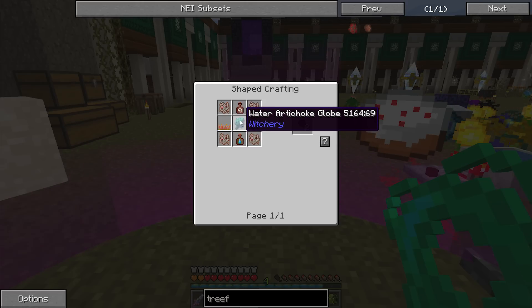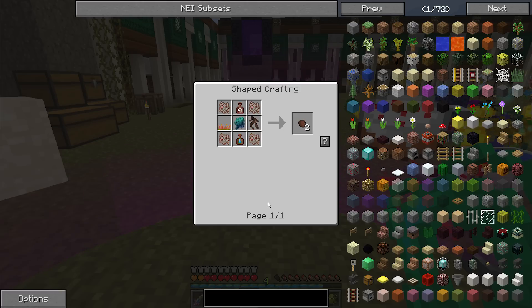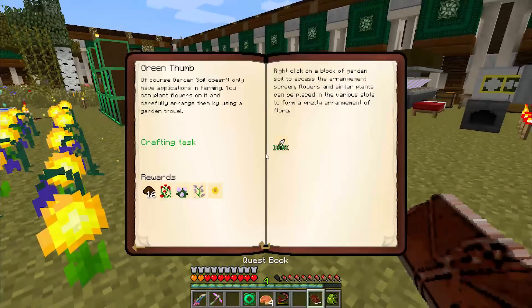Your Ember Moss you're going to need to use Mutandus to get to. Water Artichokes and Mandrakes can both be bred using the Agrocraft breeding. All you need to do is look up the seeds in NEI and you will see how they are created and what soil they need. So every craft of this gives us two Treefid Seeds. I'm going to go ahead and just make eight right off the bat, because I know I'm going to need them in the long run.